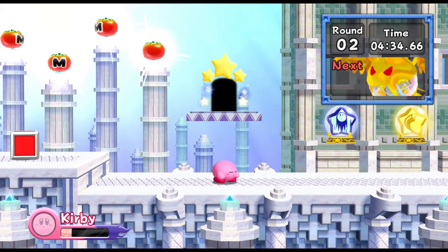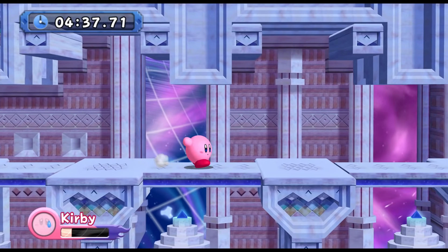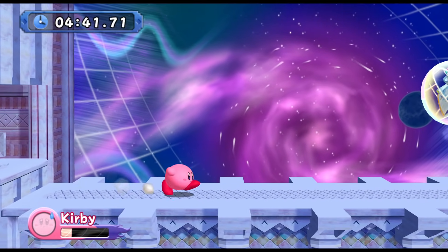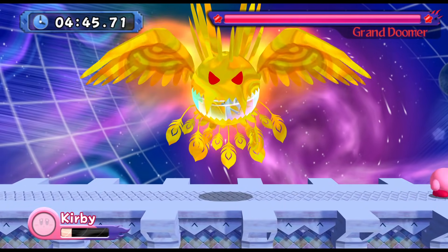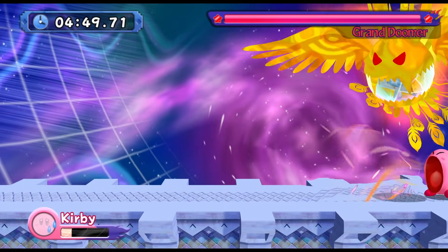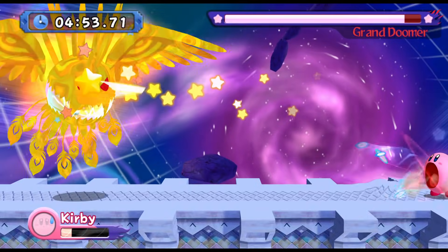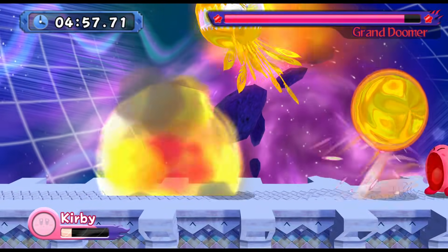That is by far the most annoying part. Finishing off the sphere doomers, we have the Grand Doomer — who is a grand disappointment, just like it was in the original game. The complaints are all pretty much the same. Just stay in this corner — you're safe for 95% of the attacks, and that's it. You can super inhale everything here. Once again, just stay in this corner — don't shoot it back yet, you're just gonna go into a little black hole thing. Keep on jumping over it.